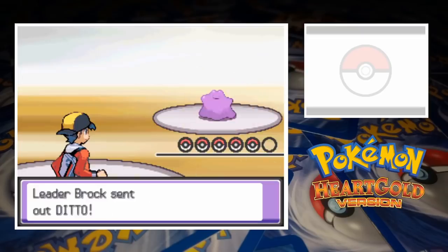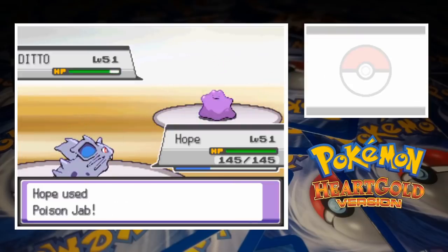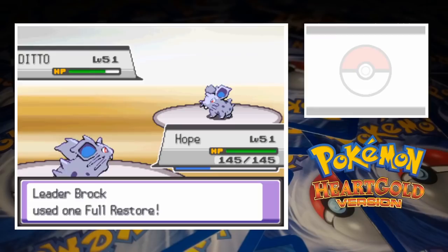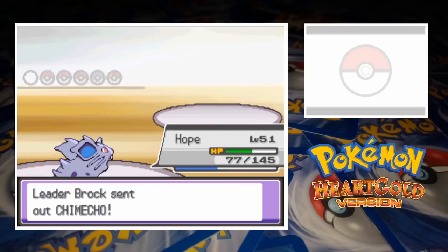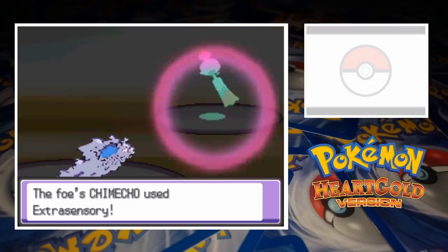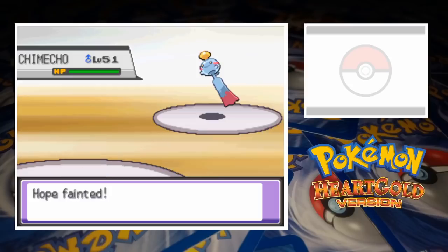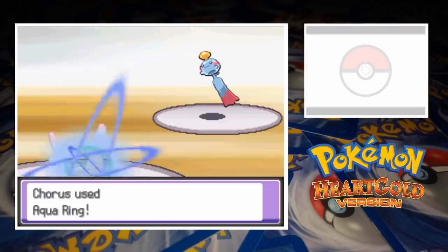Brock leads off with Ditto, and we start out with Nidoran. Honestly, there's probably not a better Pokemon to face with a weak team. After Hope attacks with Poison Jab, Ditto survives just long enough to transform. Before Nidoran can attack again, Brock uses a Full Restore, which feels like a bit of a waste. Hope takes down Ditto with Return, but Brock's leading Pokemon does at least deal some damage. Another Gym Leader calls on Chimecho second, but this time it's actually a problem for us. The Psychic type takes down Hope with Extra Sensory to level up the match. We bring in Corsola and set up Aqua Ring before going on the offensive.